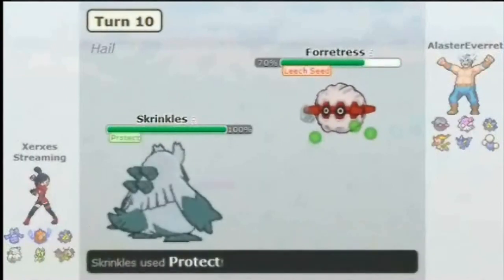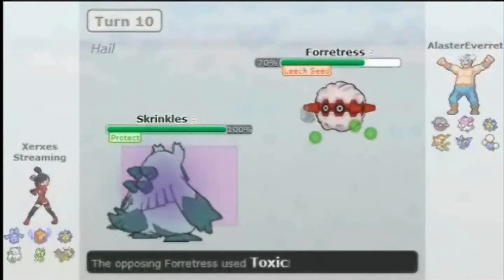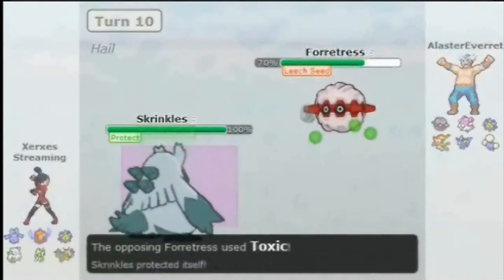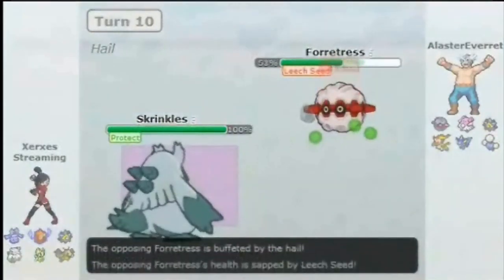He no longer has Leftovers — there's all sorts of great things going on there. He's taking damage from hail, from Leech Seed, from something else, and I know that it's a free turn to see what he wants to do. He goes for a Toxic, so now it's obvious that I'm gonna switch to Bronzong. He makes a good play in predicting that, instead of trying to stay in and Toxic my Abomasnow.